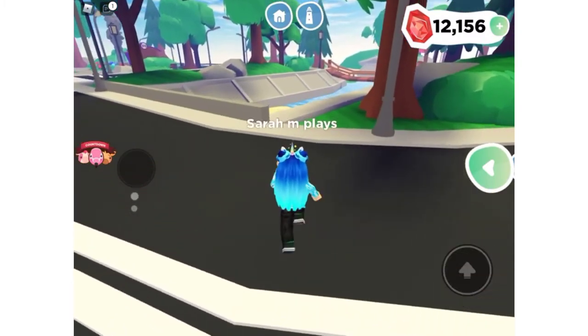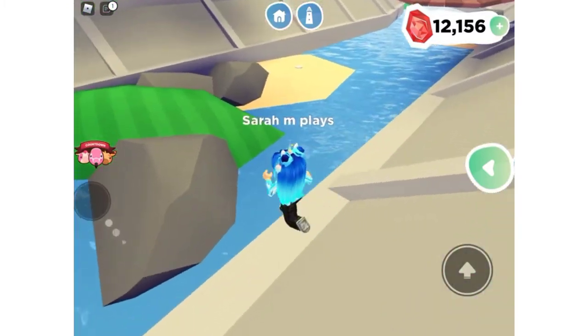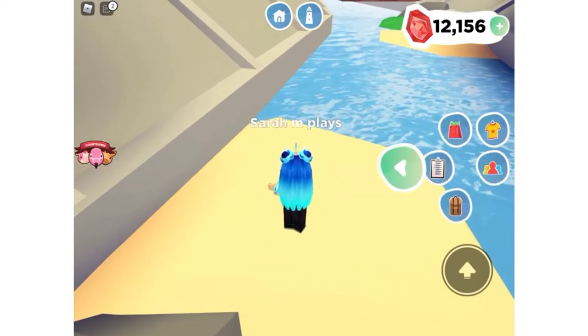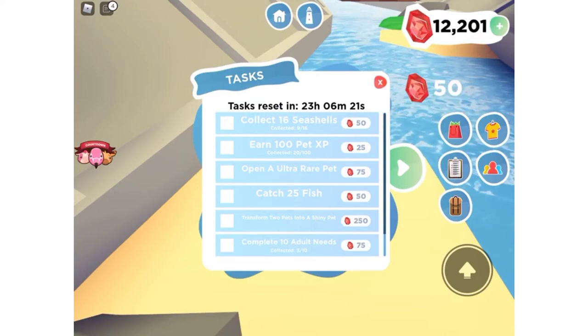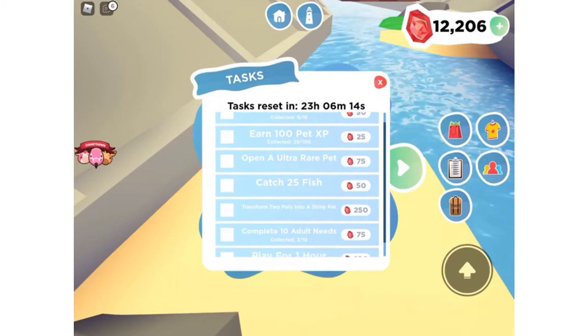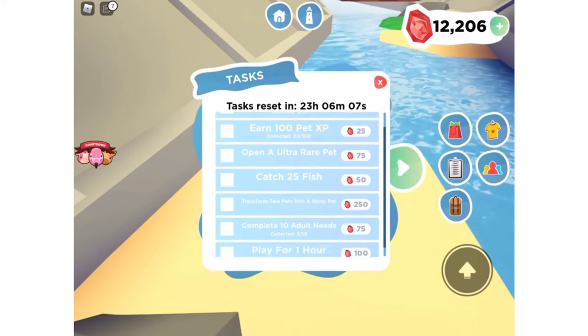In Overlook Bay you can go fishing, which they've fixed a lot of glitches on. You can also go around and collect shells. There are daily tasks — I've played for 30 minutes off camera. You can collect seashells, and the fruit also counts as a task that you get gems for. You can earn XP points.